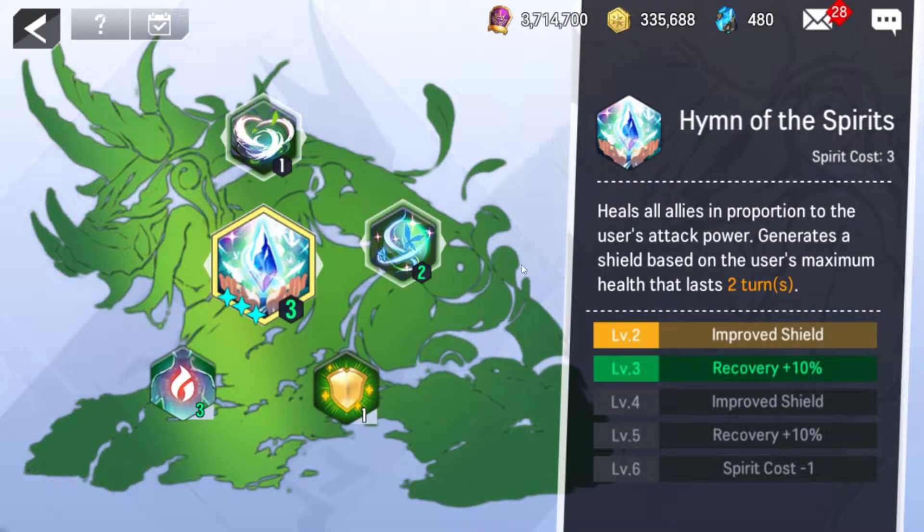Her burst heals all allies in proportion to the user's attack power and generates a shield based on the user's maximum health that lasts for two turns. This starts at a spirit cost of three, going down to a low cost of two at max rank. You're getting two recovery improvements and two shield improvements. This is one of the best abilities in the game for blocking incoming AOEs, as it shields your entire team and can be quite hefty.